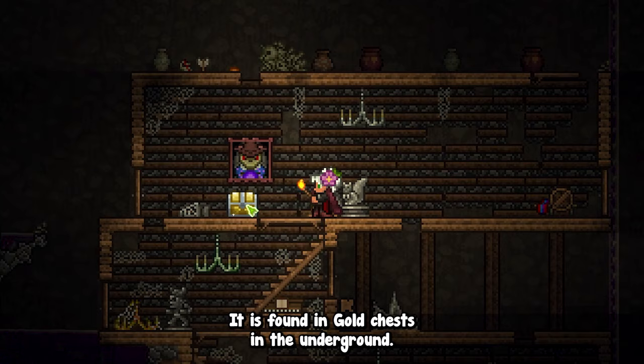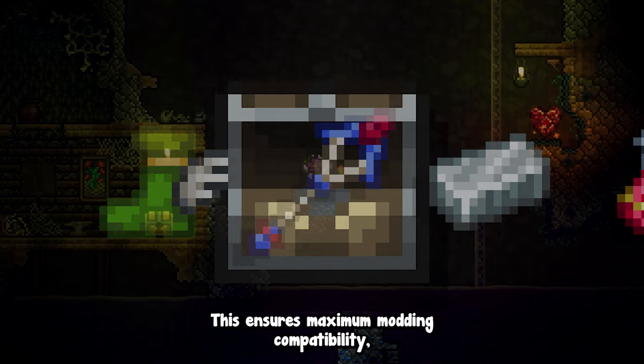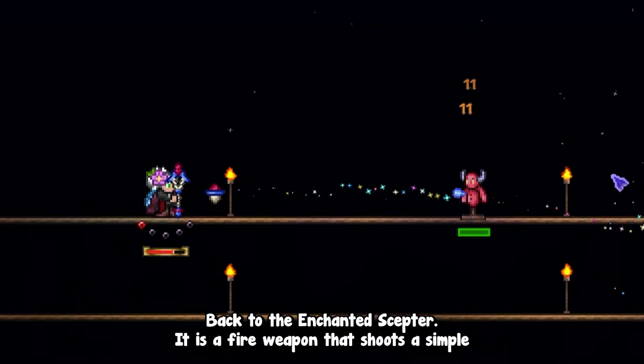Second is the Enchanted Scepter. It is found in gold chests in the underground. Note that Orchid mod items will always spawn in the second slot of a chest, pushing the rest of the items one slot to the right. This ensures maximum modding compatibility, especially combined with mods that add a lot of chest loot. Every item is also granted to spawn at least once per world, alleviating frustration in places like the Dungeon and Sky Islands, where the item you want could be missing if you're unlucky.